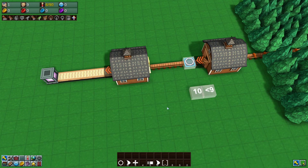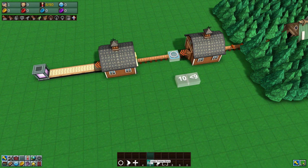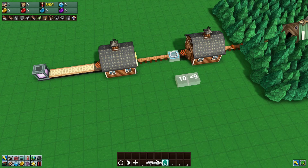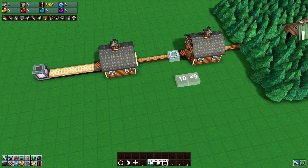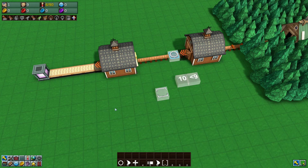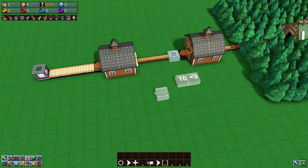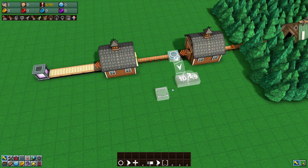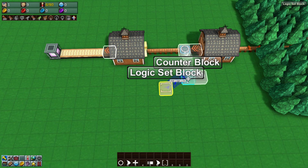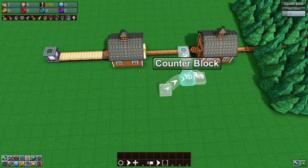You can also do this through logic for a very simple automatic approach. Grab a logic pusher block, a number block, and a logic set block. The set block takes in a number and transmits it to other blocks. We want to take the logic set block and connect it to our counter block, to set the number on the counter block to whatever we want.